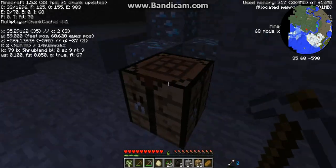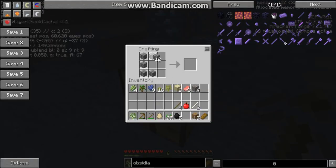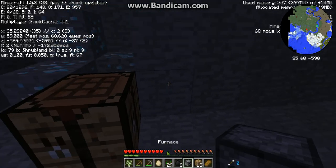Oh, I forgot — I need to make the furnace first. I need to smelt the iron. I can't just make an iron pickaxe. Or can I? Nope. I thought maybe it would be incorporated into the mod somehow, but nope, it's not.